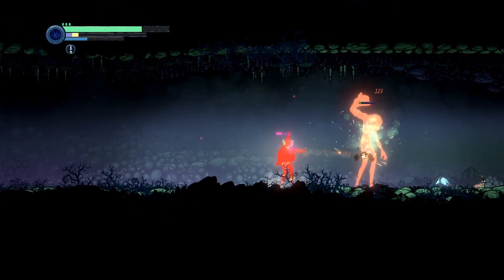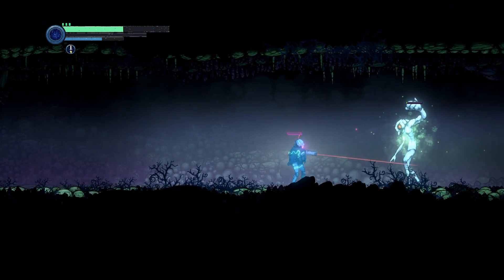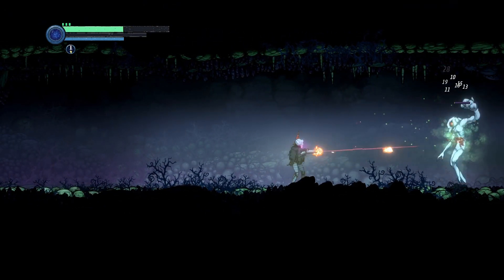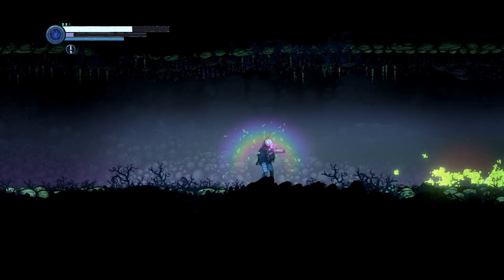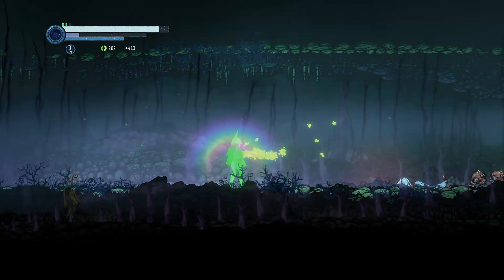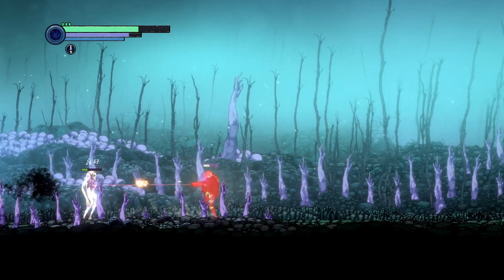So what do you actually do in Ghost Song? Well, exploration is the key, and as you explore the desolate world you'll fight varied enemies, hoover up nano gel, find modules you can attach to your suit and take on some fairly underwhelming bosses. The nano gel is dropped by dead enemies and can be used to level up your suit or purchase items from traders.